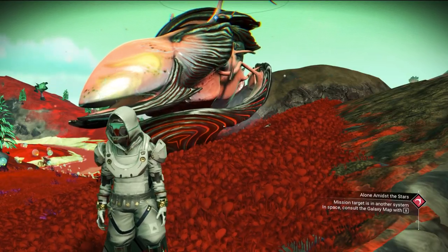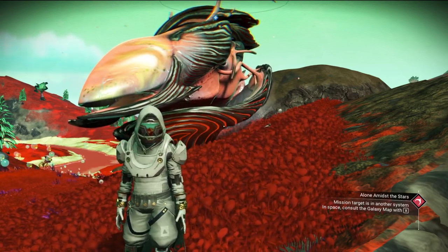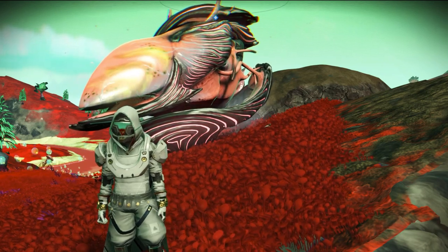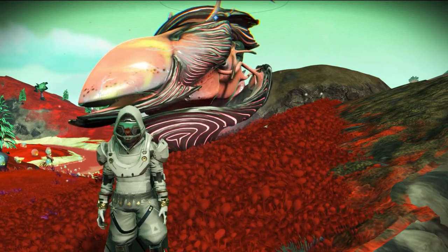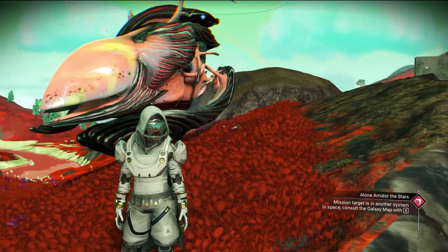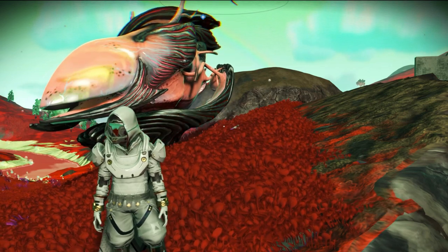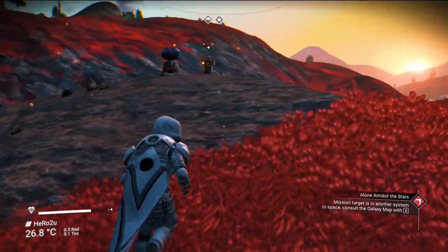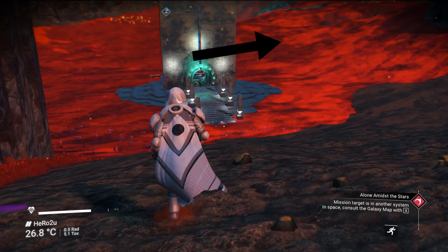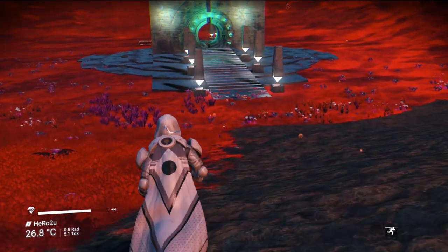We can get upgrades fast from a random system when we pulse the engine in space. I have one system glyph that is a guaranteed living ship upgrade right away. The first thing we need to make sure is we are inside the Euclid galaxy and we need to find the portal. If you don't know how to find the portal, there is a video on screen for you.